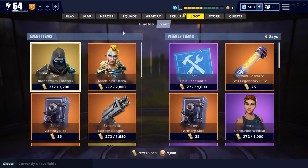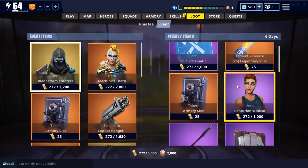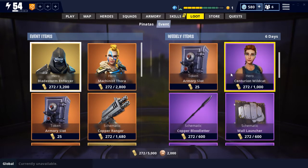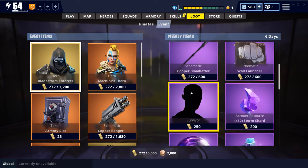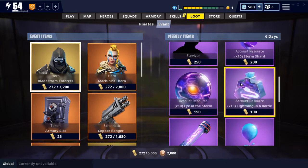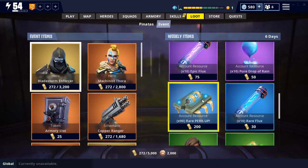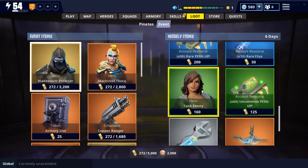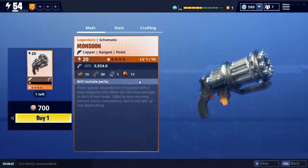In the weekly store we have epic loot schematics, legendary flux, armory slots, Centurion, Wildcast, copper Blood Letter, wall launcher, survivor, storm shards, Eye of the Storm, Lightning in a Bottle, epic flux, pure drop of rain, rare perk up, rare flux, Tank Penny, uncommon perk up, re-perk, ceiling zapper, and the copper Monsoon.